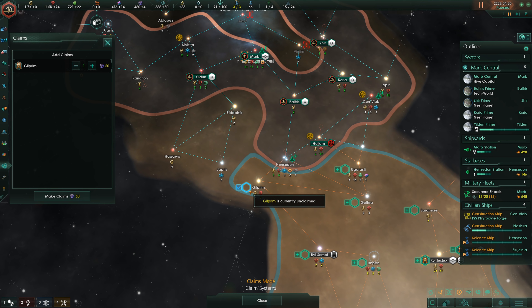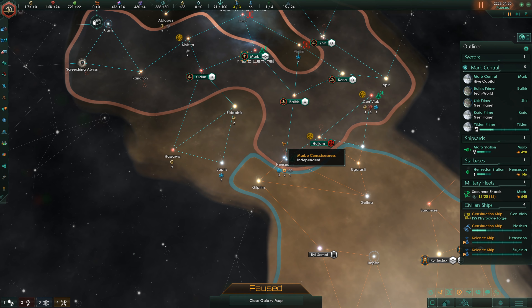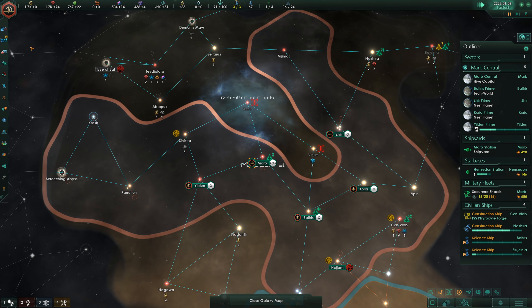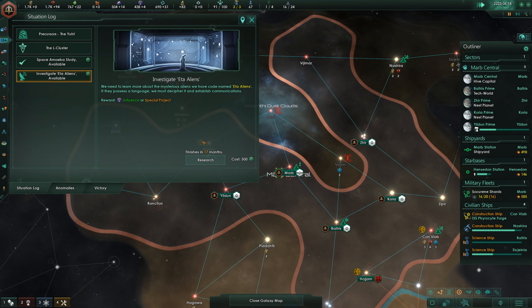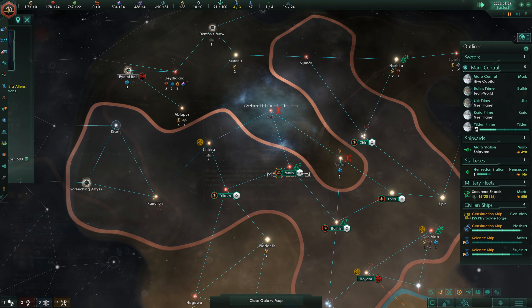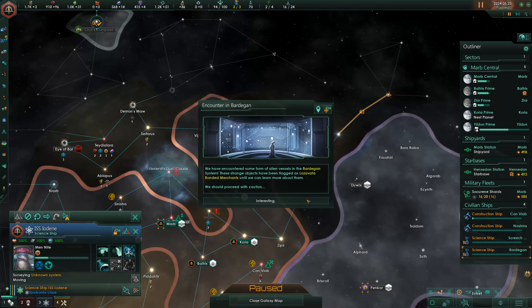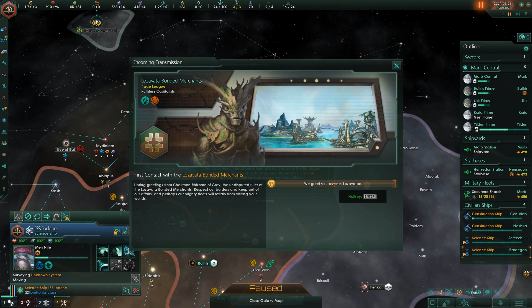In case we end up going to war, I'm going to claim this choke point — it will only cost me 50 influence. I'd like to get it back if we do end up fighting. Here, we can make contact with another faction. Let's maybe do that. Honor-bound warriors — and ruthless capitalists in a trade league. We know a little bit more now.